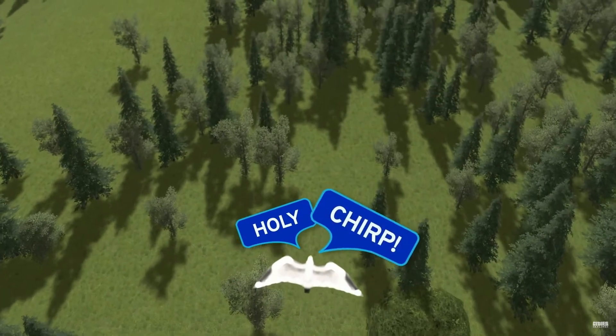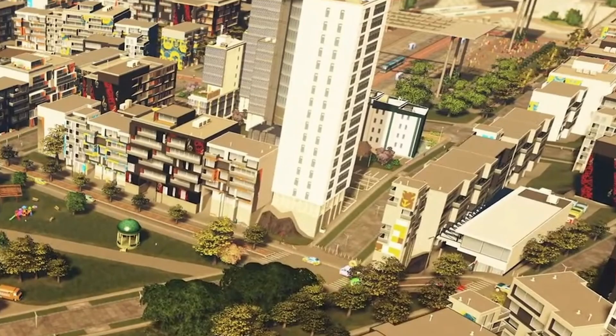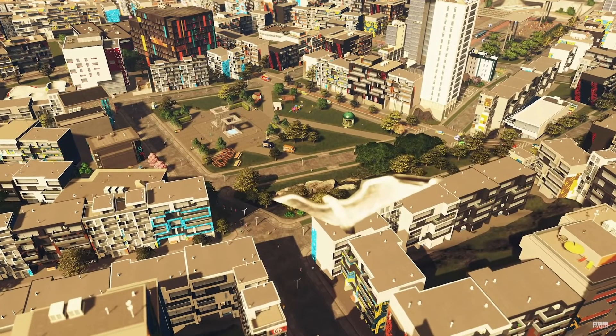Looking at this scene, it doesn't look like any of the trees are new. There's a lot to unpack here — it appears this whole area is a pedestrian utopia, and you get your first glimpse of bus-only roads in the distance. There are a lot of colorful buildings in this area, and I hope we aren't stuck with this style of building on these pedestrian roads.